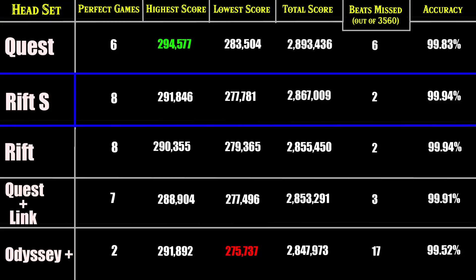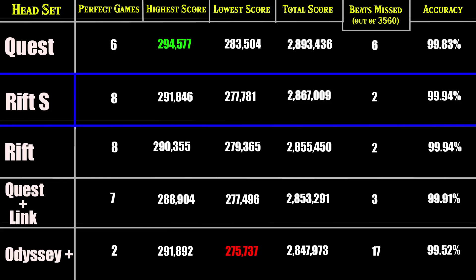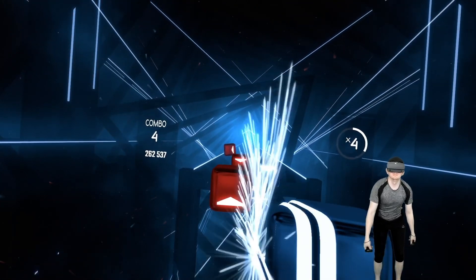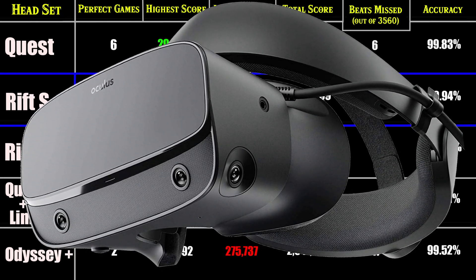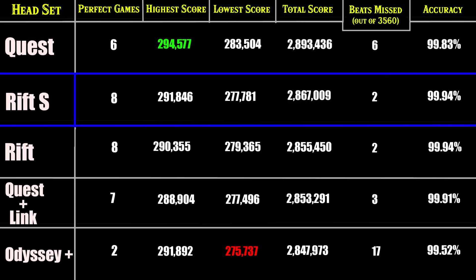To my surprise, the Rift S actually impressed me a lot. I feel a little bad because before it came out, I talked a lot of smack about it. If only they had an adjustable IPD so it could work for my eyes — everything's just a little blurry around the outsides — in my opinion it would have been the perfect headset. The results clearly show that everything felt super good. The controllers tracked great, I had no issues, and they were super responsive. Visually it looks by far the best — even though the panels are a little bit lower resolution than the Quest, Quest Link, and Odyssey Plus, the pin-tile arrangement made the screen door effect almost non-existent. And even running at only 80Hz compared to the 90Hz of some of these other headsets, it felt a lot more crispy and on point. Also, it's by far the most comfortable headset — the Halo design and the overall lightness made it feel like it was barely on your head, and paired with the lightness of the Touch 2 controllers, playing for a long period of time was an absolute breeze.